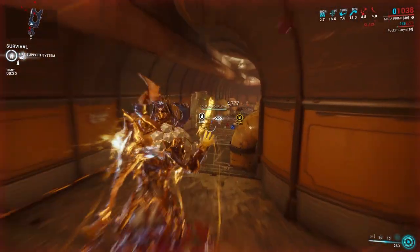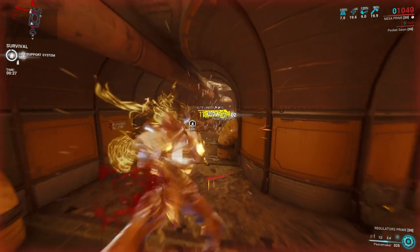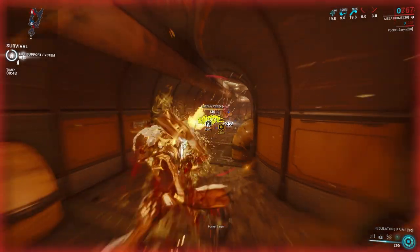Peacemaker gameplay is all about positioning. Check your radar for where enemies are coming from, position yourself, activate your two other abilities, and then activate Peacemaker. Watch your energy levels and watch your focus ring — when either gets too constricted, recast the ability.